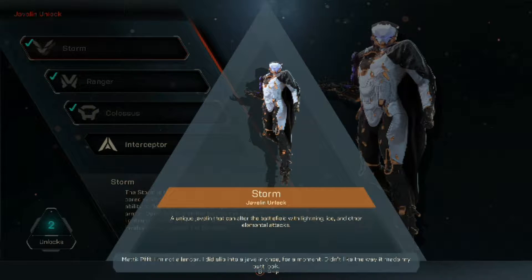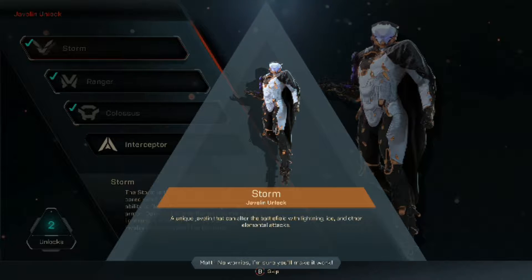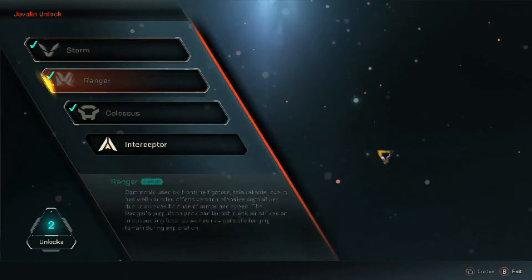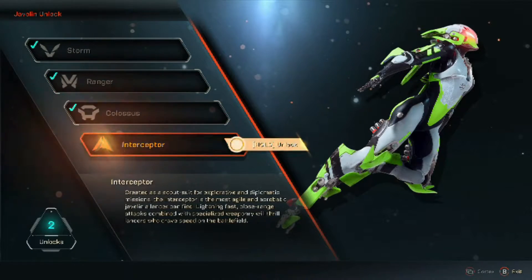I don't know why, I just had a hard time using it. For the Colossus, it doesn't have any armor, so it only has a health bar. Maybe when the full game releases, it'll have more perks geared towards health, and it could actually become a tank.